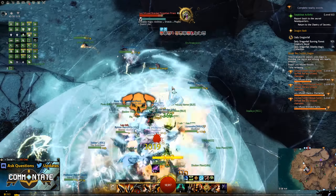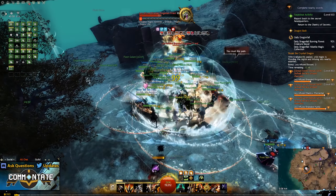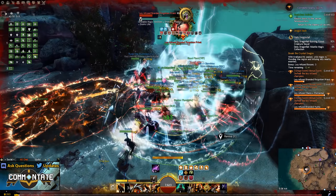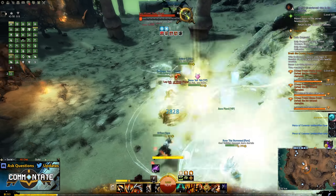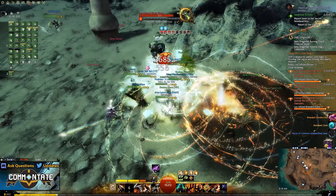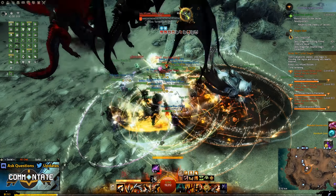Obviously, you can complete all the hearts on all of these maps once per day on every one of your level 80 characters for some additional currency, as well as harvest any of the nodes on all of those maps. Any way you go about collecting all of these currencies, I'd make it a daily activity, but not one that takes up all of your playtime, or you could get burnout before you get all the items necessary.